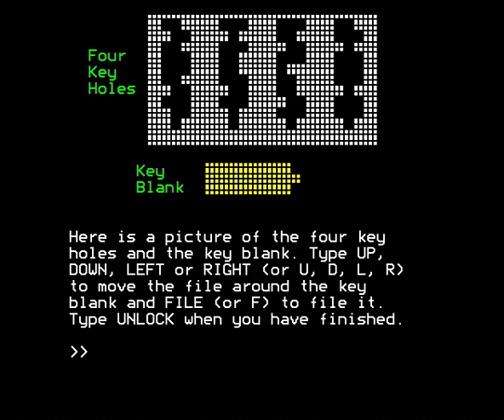We have now arrived at the four keyhole puzzle which I said baffled me when I first played this game in school back in the 80s. That's how old I am and still somewhat baffles me — actually it doesn't baffle me anymore. I kind of realised that what you have to understand about this puzzle is that the key blank that you're filing is in fact rotated 90 degrees to the left, and you're looking at it face on as if you are a keyhole. But rotated 90 degrees to the left. I'm not sure I explained that very well.